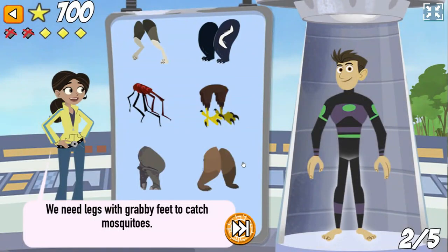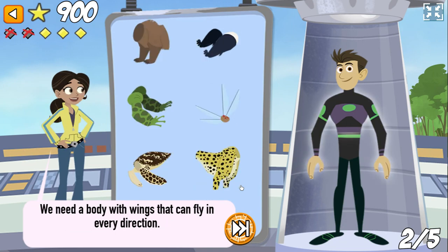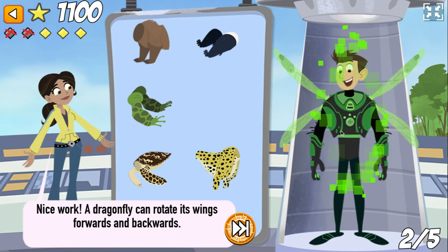We need legs with grabby feet to catch mosquitoes. Nice work! The dragonfly forms his legs into a basket to capture mosquitoes. We need a body with wings that can fly in every direction. Nice work! A dragonfly can rotate its wings forward and backwards.